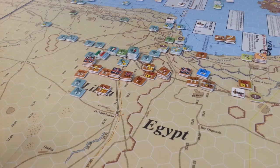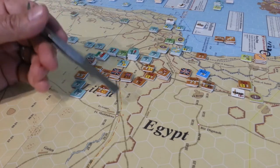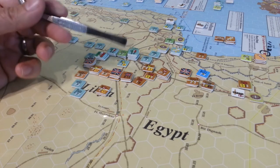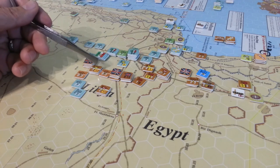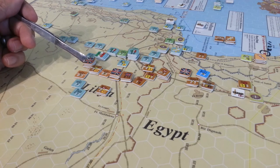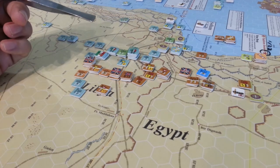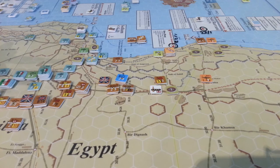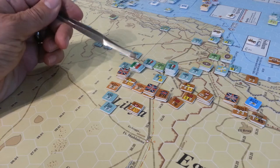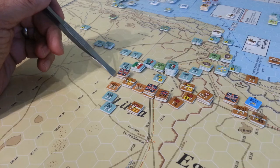Let's have a look at the situation. The Italians have been released from their obligations with having units over the Libyan-Egyptian border due to penetration by the Allies. The Allies have managed to destroy in combat a small handful of units and put several out of supply over in the city of Barrani area. The majority of those forces over there died either out of supply or made disastrous attacks at poor odds because they were going to die anyway — so they might as well try and take someone with them.